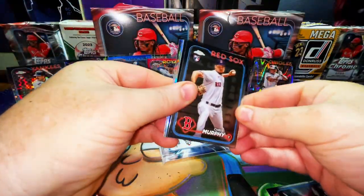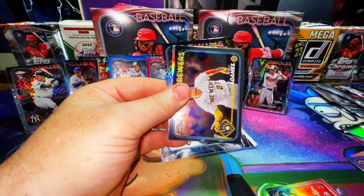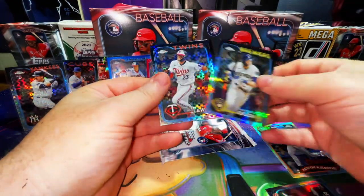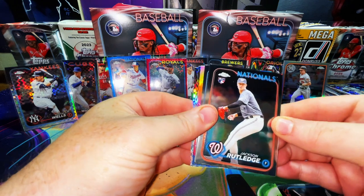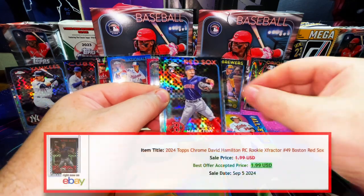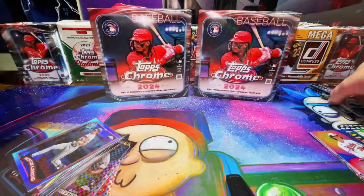I appreciate you guys — you are awesome. I know you hear me say that a lot but I really am very happy that you guys are supporting me, thank you so much. Chris Murphy, Kyle Tucker, Willie Adams. There's a Heston Kjerstad 1989 refractor — no number. Yelich and a Hoist Lewis. Jackson Rutledge rookie card, Justin Steele, Devin Williams. There's an Adley Rutschman all-etch insert — there we go! David Hamilton x-fractor and a Quinn Priester — this guy's a beast, he's going to be really good and steals a lot of bases too.